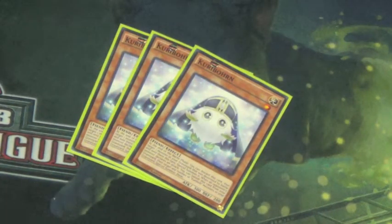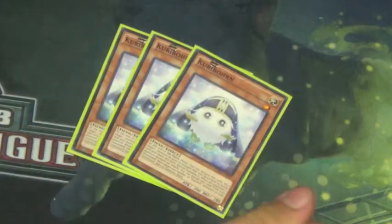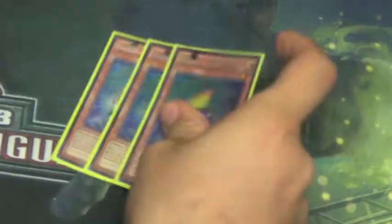Next, we run a playset of Kuribohrn — this is probably one of the best cards in the deck. At the end of the battle phase you can discard it and target a monster that was destroyed by battle this turn and special summon it. But the best effect is you can banish it from the graveyard when the opponent's monster clears an attack, special summoning an amount of Kuribohs from your graveyard, giving you a lot of advantage.